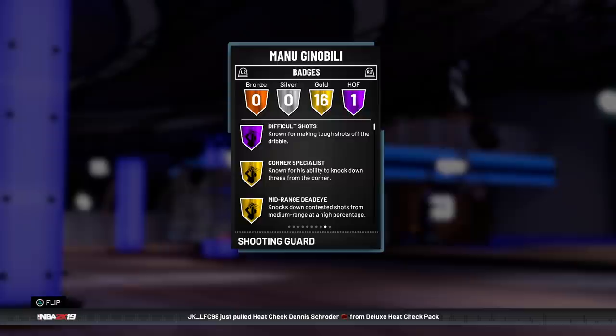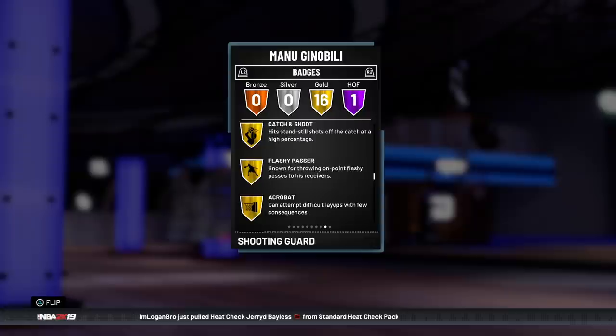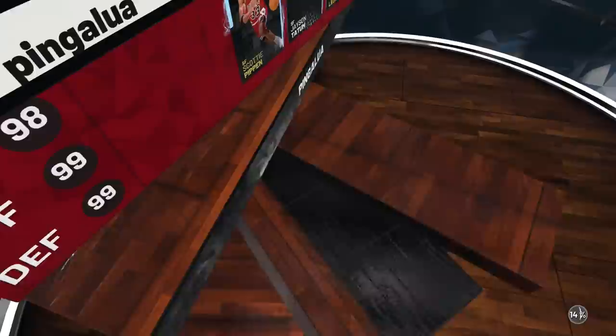Diving into the badges - he's only got one Hall of Fame badge, that being Difficult Shots. The pink diamond one has six Hall of Fame badges, so that's definitely something to take into consideration. But one thing I do like is he comes with 16 gold badges and already has all the shooting badges you're going to need to hoop with this card. That's great for budget players because you don't have to spend money to upgrade him. All around, Ginobili, you're not looking too bad.